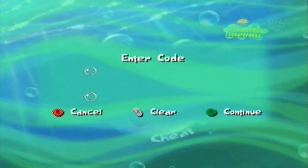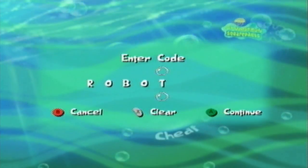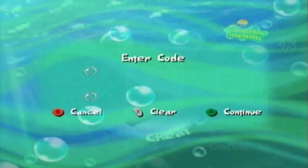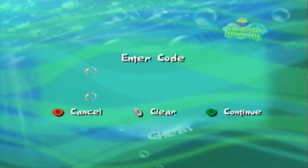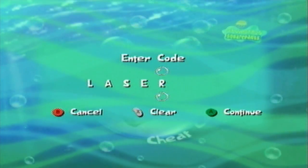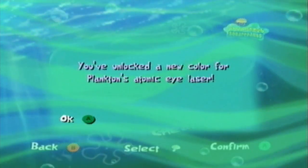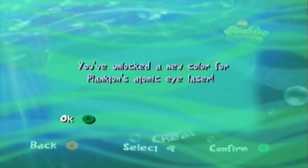These are the cheat codes for Revenge of the Giant Plankton Monster. First, we have 'robots,' and typing this in will get you: 'Be a gigantic Plankton robot for Revenge of the Giant Plankton Monster.' Some of these cheat codes are pretty cool, and this one is no exception. Next up we have 'laser,' because you're firing your laser in Revenge of the Giant Plankton Monster. 'You've unlocked a new color for Plankton's Atomic Eye Laser.' It changes the color of Plankton's laser - I think from green to blue - and it still looks pretty cool.